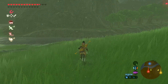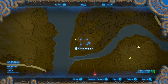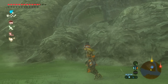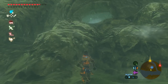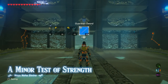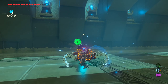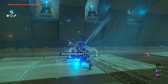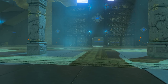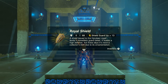From the last shrine, head west and a little bit north to find a large rock formation. Go to the west side of the formation — when you first arrive it's covered in thorns, so just shoot it with a fire arrow, set it on fire with a campfire, or whatever you prefer. This is another minor Test of Strength against a Guardian Scout Version 2 with a battle axe. Take him on, make your way to the back room, get your item and Shrine Orb — and a Royal Shield as a bonus.